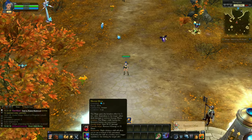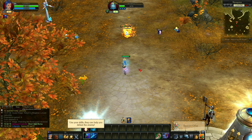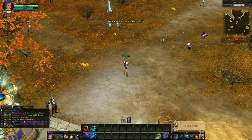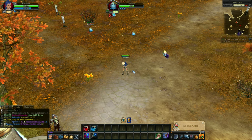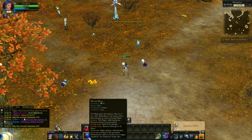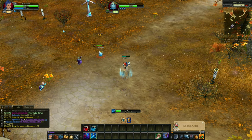Let's check out our skills. We got mental blow and ice arrow. Let's test out mental blow — I only clicked once and it attacked. How about let's use ice arrow. There's a cast time on ice arrow. The mental blow is insta-cast. Let's go.